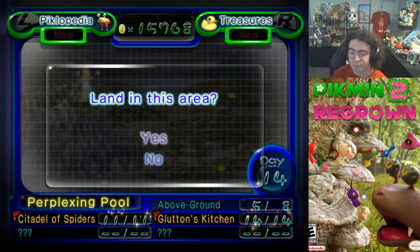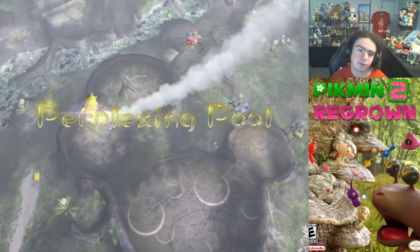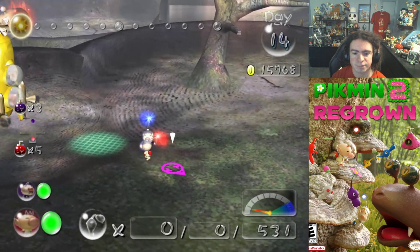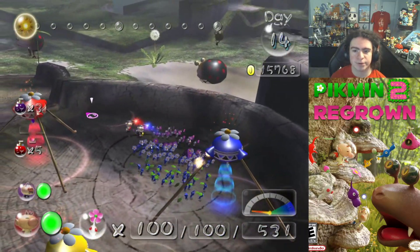We're going back to Perplexing Pool. There are three above-ground treasures, and I need to find the other caves because I have no idea where to be looking for some stuff. There's not much of Perplexing Pool left.